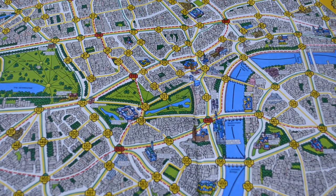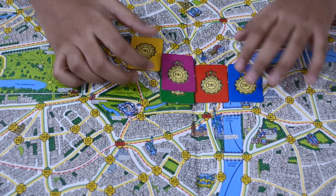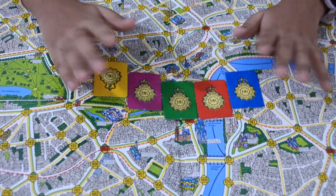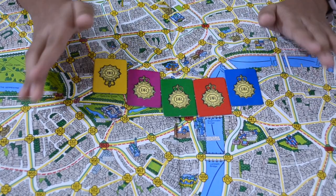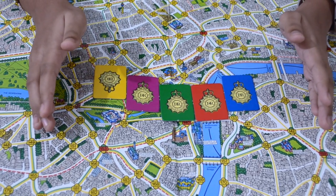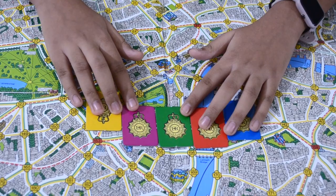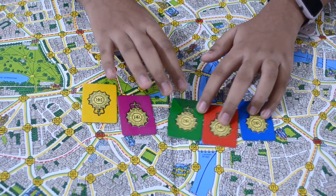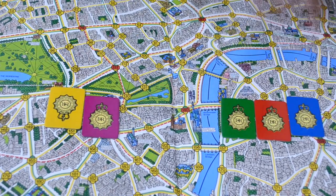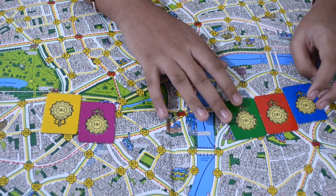Six players can play in this game — one should be the thief and the others should be detectives. We have detective badges. However, three people can also play — two will be detectives and one will be the thief. If three people are playing, you have to divide all five badges between the two detectives — the first detective gets three badges and the second detective receives two. Then you place the pawns according to their colors.